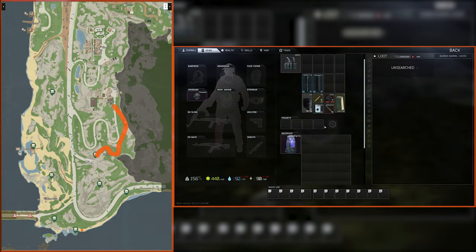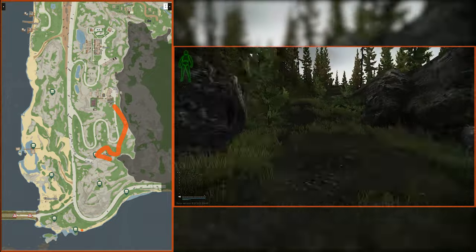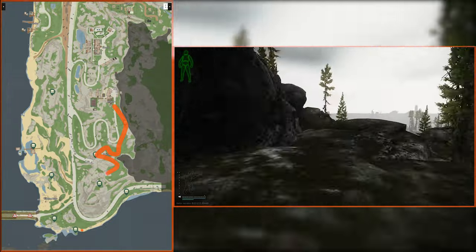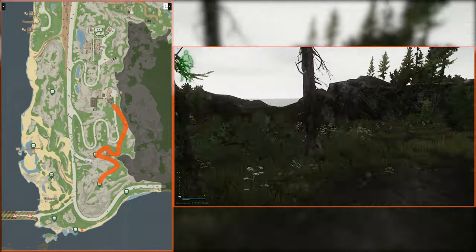Up on this grassy knoll is stash number two. I have been shot at here from some juice lords at the chalets, so be careful. Next, we'll head back to the downed helicopter and continue south. Meander through the maze of trees and rocks to get to the highest point of this cliff. Situated in the center of the apex within a bush is stash number three.